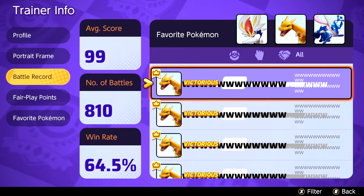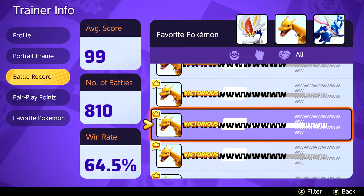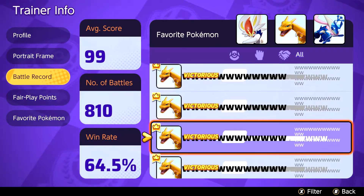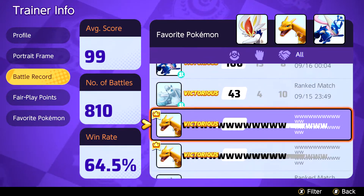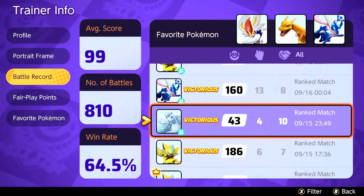Then we have this bugged stats menu. One day I went to look for my trainer's stats and look at those letters — W is all over the place. He's sure been popping off with Charizard. That's so weird, why is this happening?